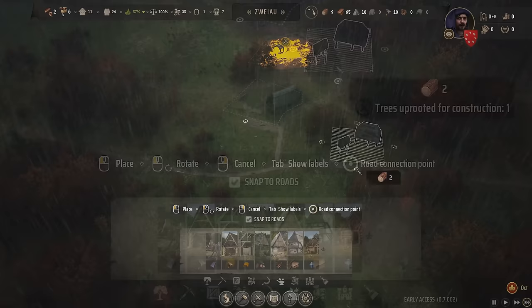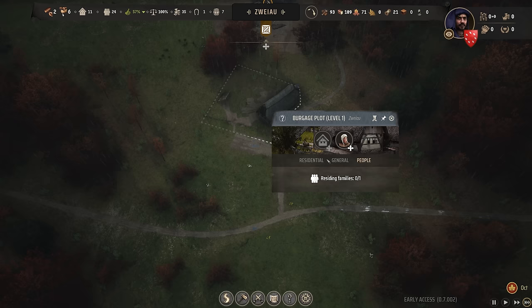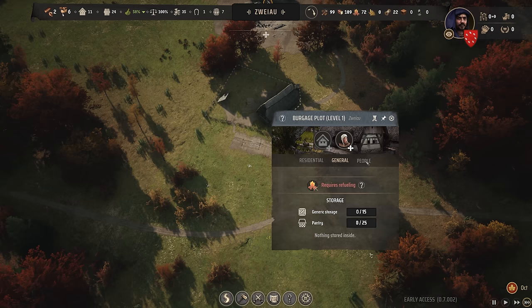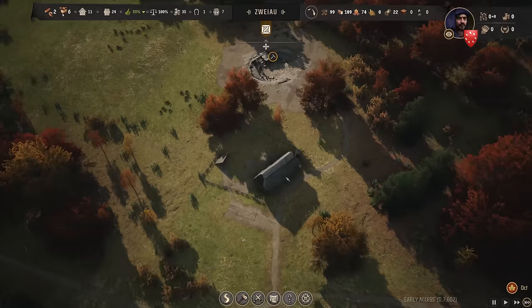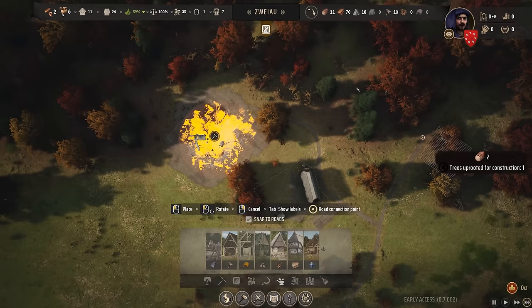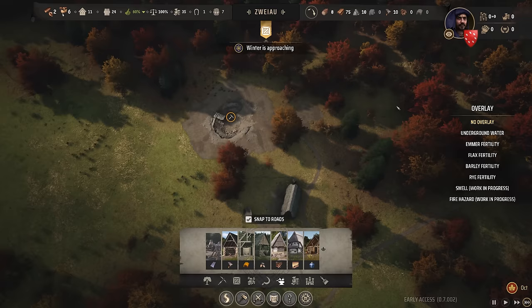Let's see who's in here — residing family: zero. Expand living space — it's a shame you can't assign a particular family to a burgage plot; ones nearby would work better. We're going to leave the game to work that out on its own. What we will do is put the bloomery right opposite here in the trees — there we go, excellent! Winter is approaching — let's slow things down and take stock.